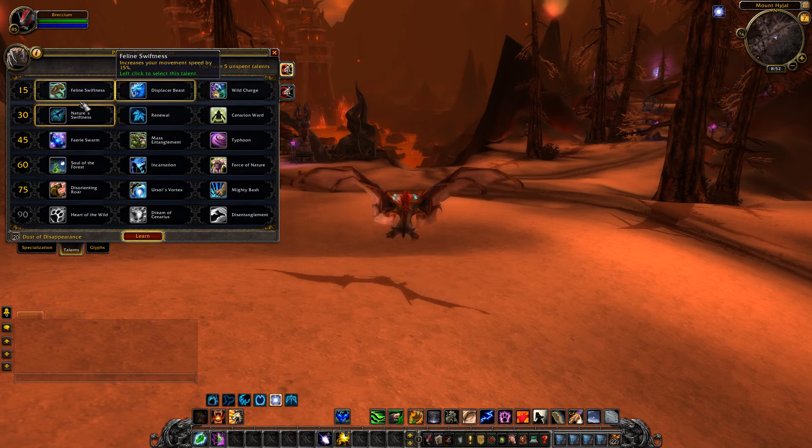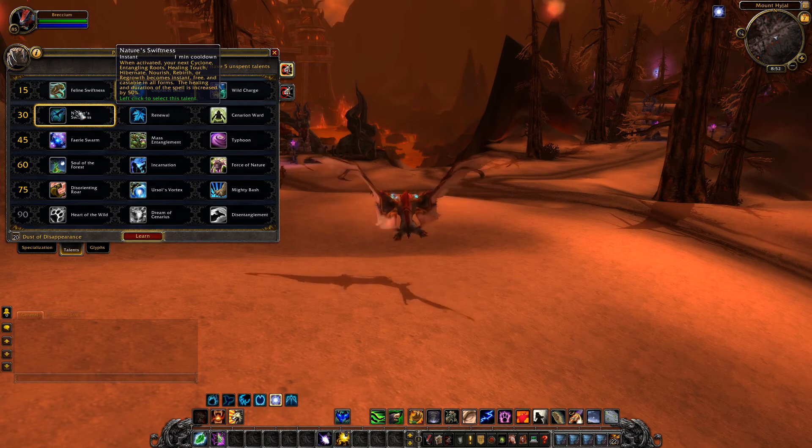Tier two level 30 talents: Nature's Swiftness - when activated your next Cyclone, Entangling Roots, Healing Touch, Hibernate, Nourish, Rebirth or Regrowth becomes instant, free, and castable in all forms. The healing and duration of the spell is also increased by 50%. One minute cooldown, so usable repeatedly throughout a fight. It's more useful than fun, extending your CCs and giving versatility with instant cast healing spells.